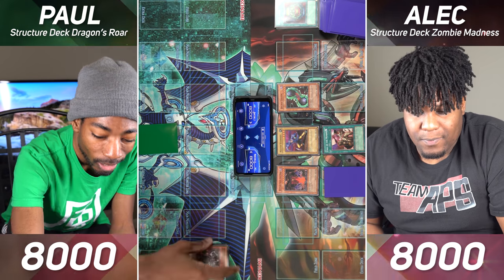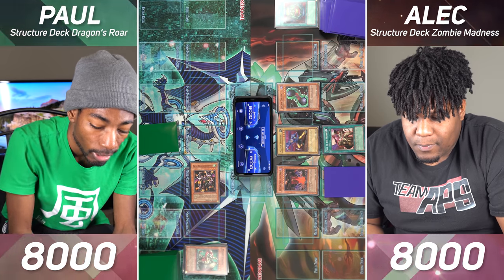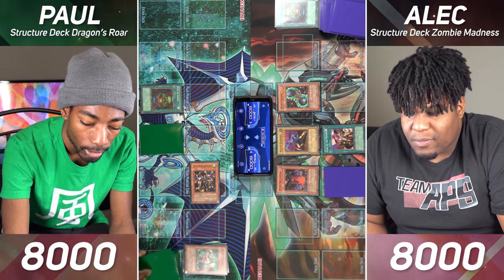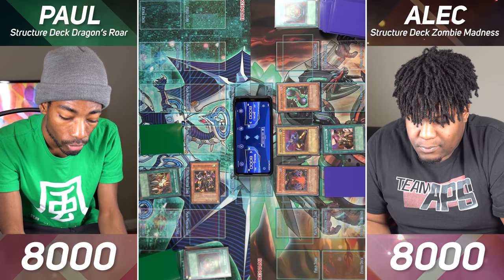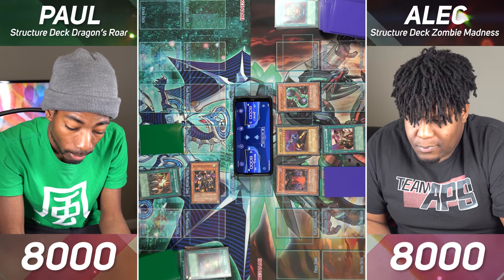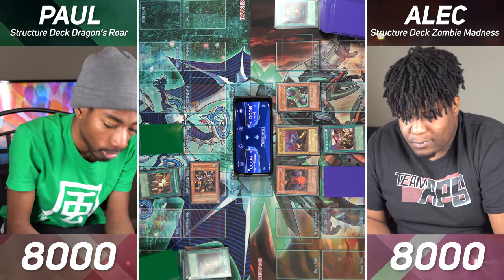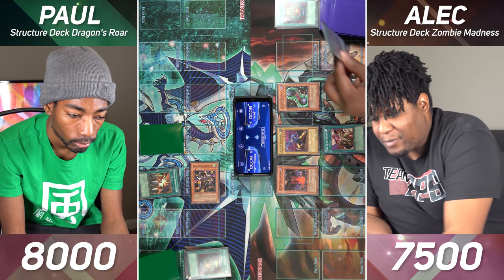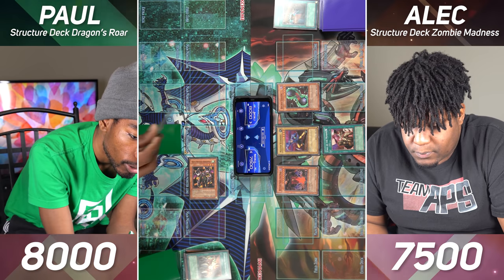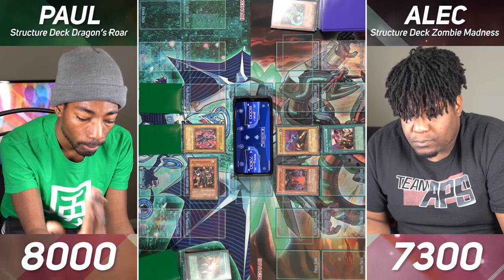I'll draw for my turn. At the end phase, my Twin-Headed Behemoth can return to the field, but its attack and defense are 1,000. I'll draw for turn. I'll activate my Pot of Greed — lets me draw two cards from my deck. I'll activate my Stamping Destruction. While I have a face-up Dragon-type monster, which I do, I can destroy a Spell or Trap on the field and inflict 500 points of damage to the controller. I'll target this card. You hit my reel. Next I'll Normal Summon Luster Dragon. I'm going to use Luster Dragon to attack Double Koston. Set one card face down and pass turn.